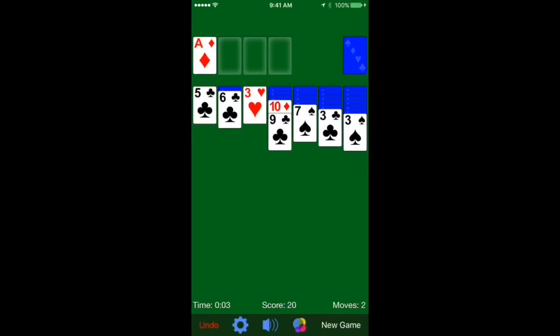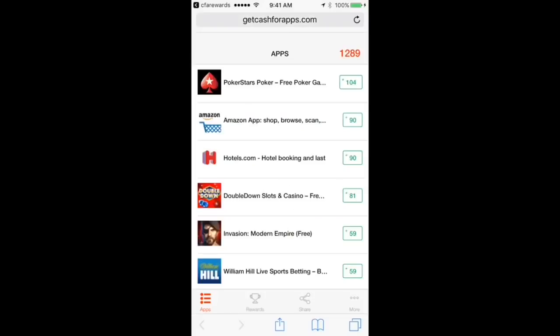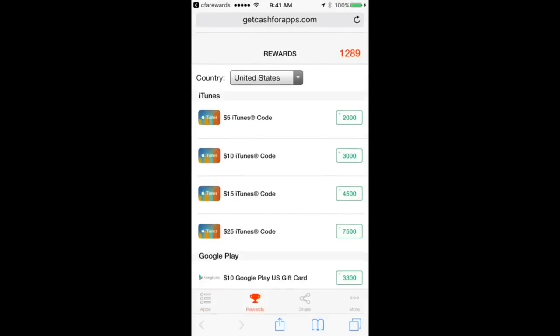All the cards I give away — if you're on my Twitter you'd be seeing me giveaway cards — they're all from this app. All you got to do is download the app and have it open for about 60 seconds, play it a little bit. After those 60 seconds it's going to give you a notification at the top of the screen saying you received your points and how many points you get. Once that 60 seconds is up you can actually delete the app and then just keep downloading more.